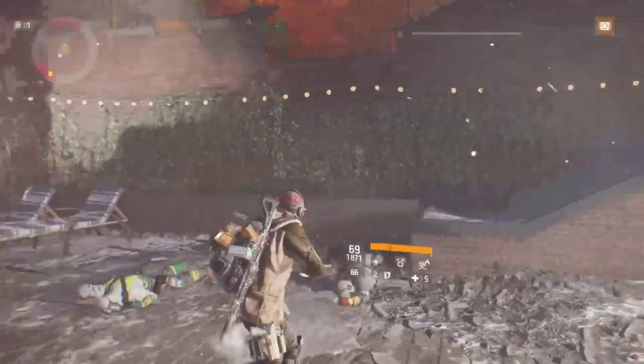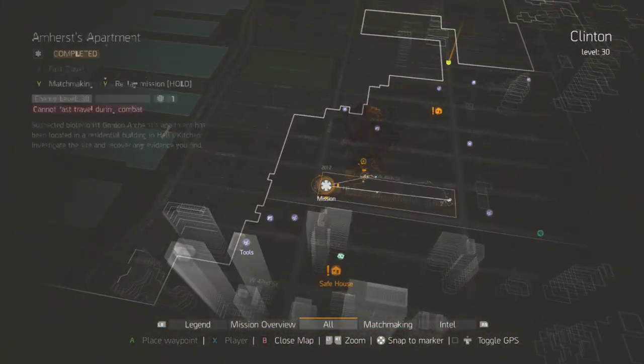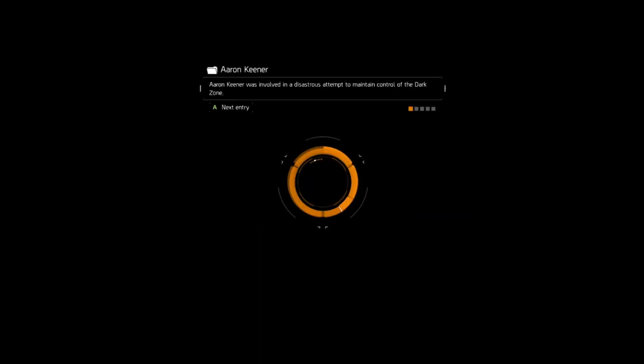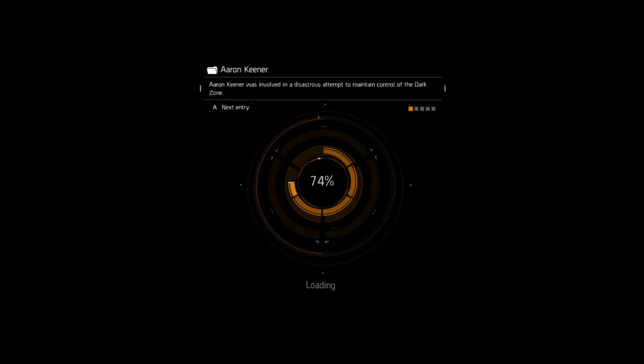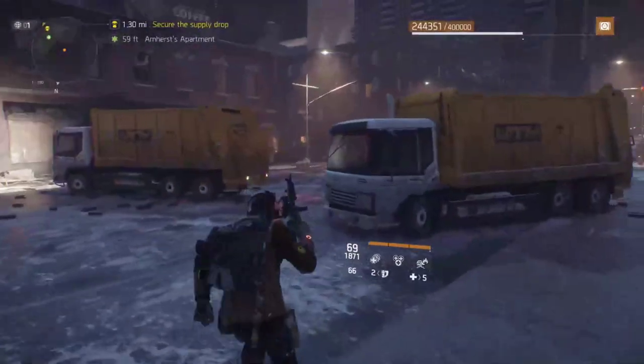That's it — one run done. Go back to your map, move to the beginning of the mission, and hit replay mission. It's super fast and super easy. Change to world tier 1, run Amherst's Apartment over and over again, and it will take you 35 minutes to run this mission 10 times.